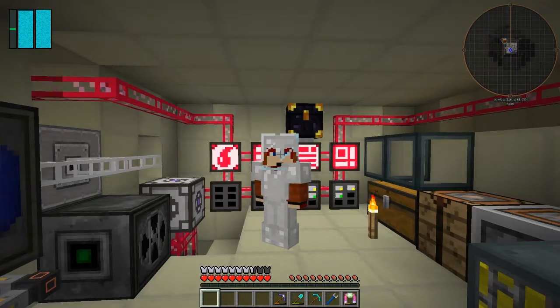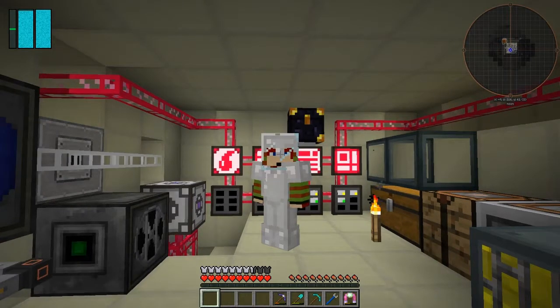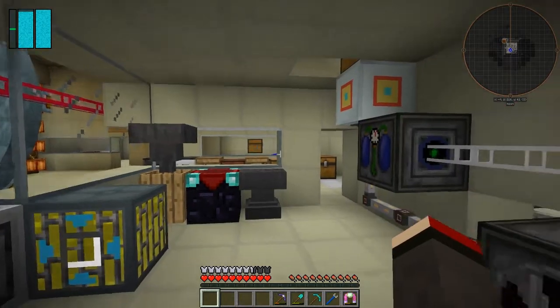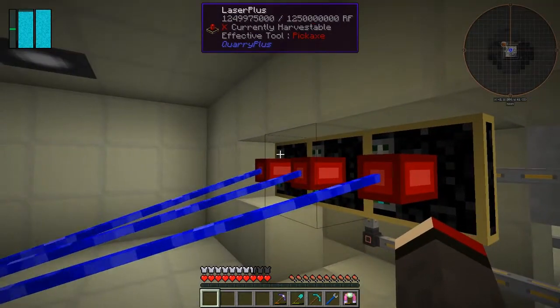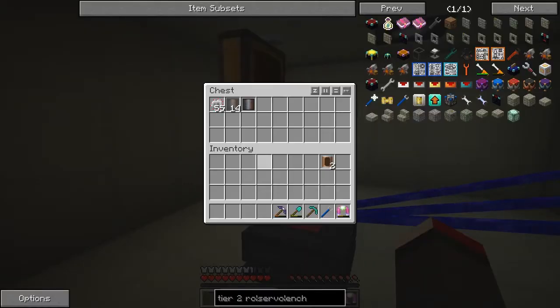Hello everybody and welcome once again to Galactic Science 2. By the end of this episode we should be able to build a rocket tier 2. Between episodes I've upgraded - I put three laser pluses and all of those have now got enchantment three, efficiency three, so we're now getting 75,000 RF per tick being used on this, which is using these blocks reasonably fast.